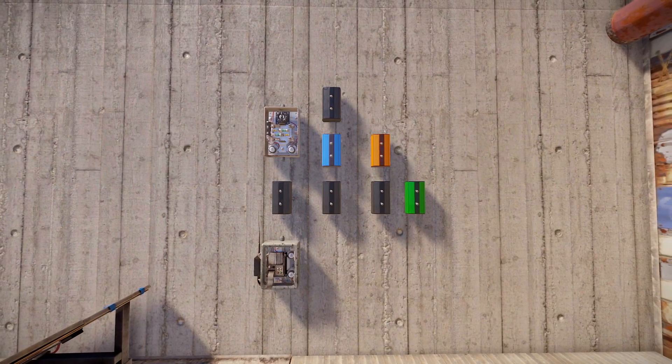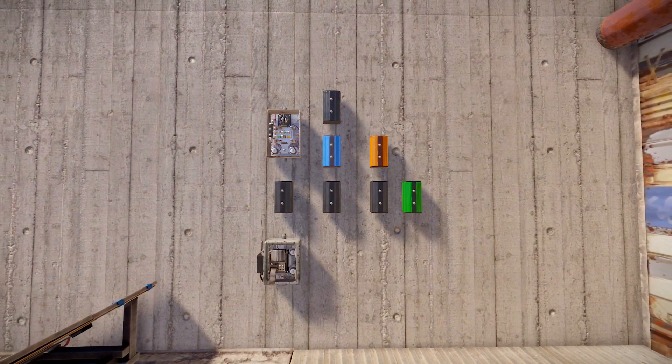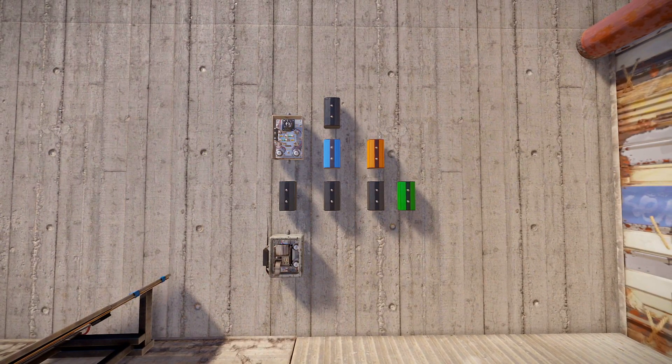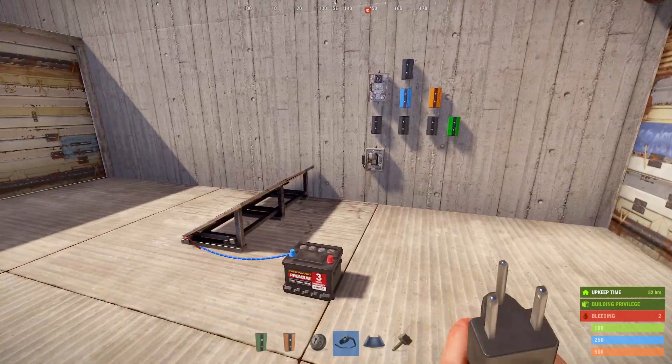These are the components that we'll need. The smart switch is so that we can turn it on and off from our phone in case you log off and forget to turn this on — you'll be able to do it from your mobile device. The memory cell is also optional, but we'll go over that later in the video.